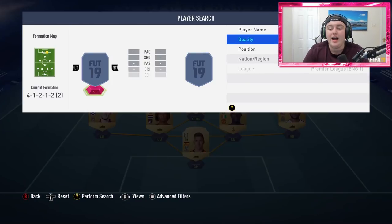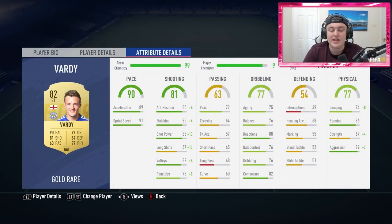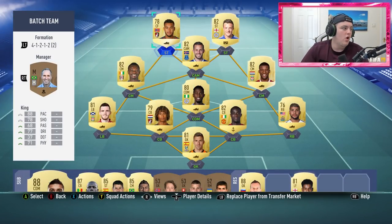Over at striker to finish the team off we have got Jamie Vardy. He's got really nice in-game stats: 89 acceleration, 91 sprint speed, 85 finishing, 85 shot power, 85 attacking positioning, 86 stamina, 67 strength, 92 aggression, 74 jumping, 88 reactions, and 82 composure. A really impressive striker card.